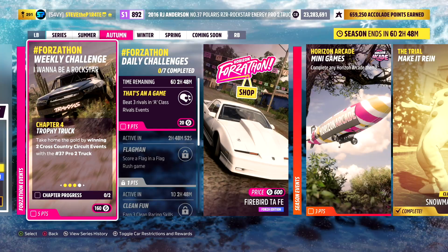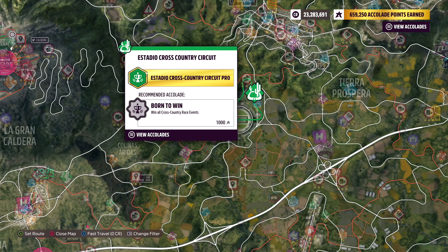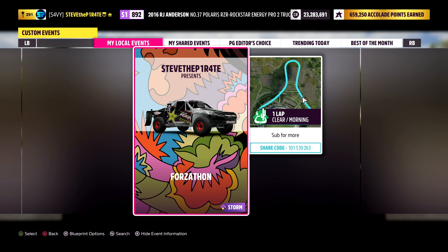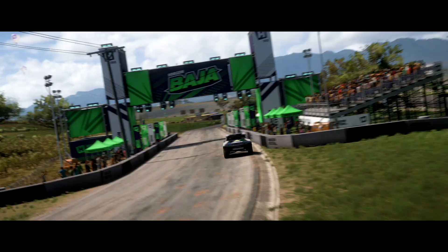Chapter 4: Trophy Truck. Take home the gold by winning two cross country circuit events with the number 37 Pro 2 truck. You're not experiencing a glitch — you are doing the same challenge again, but that's Forza for you. I'll be using the Estadio Cross Country Circuit again, share code 101510263. Win this race two times and that is this week's Forzathon weekly challenge, I Wanna Be A Rockstar, done. Hope you found this guide useful — a like would be appreciated. Stay safe, play awesome!